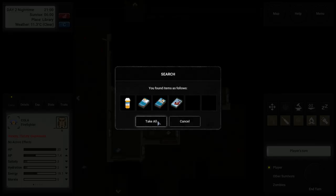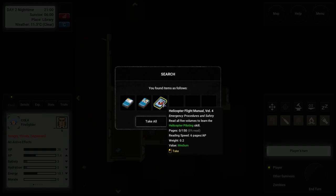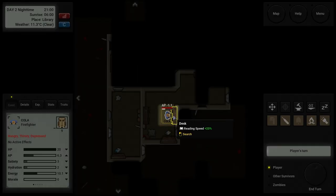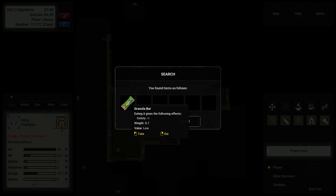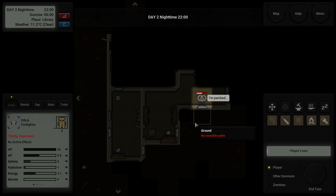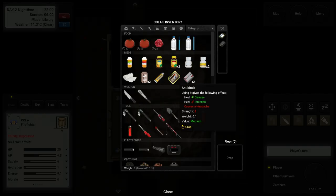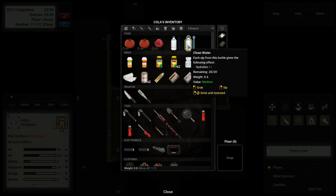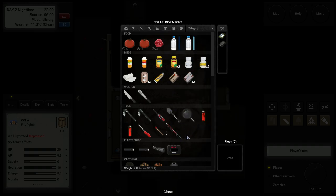We took out the zombie without taking any damage — happy about that. There's medicine, a helicopter manual, and a sailing manual. Read all three volumes and learn the boat handling skill — why would I need boat handling? I love asking you guys things and you're not here. Granola bar, thank you! There's an open door — let's close that. I'm parched — drink until hydrated. It's empty but hydration is perfect.